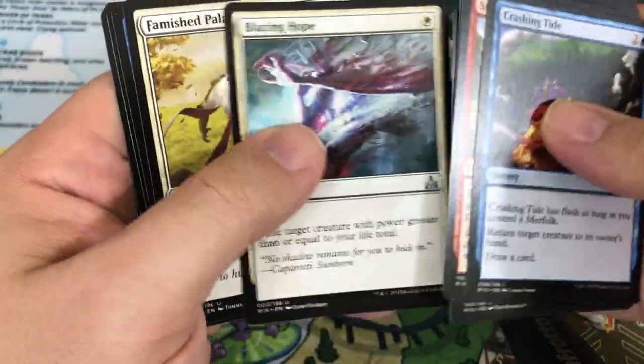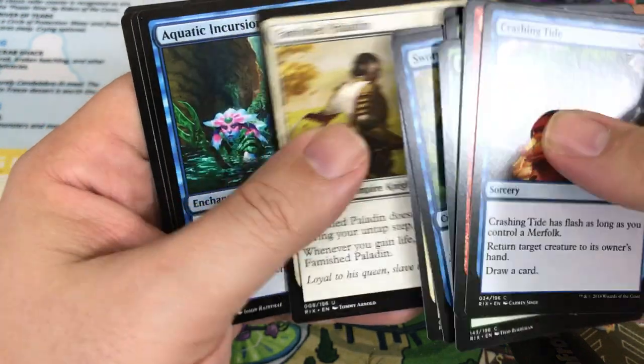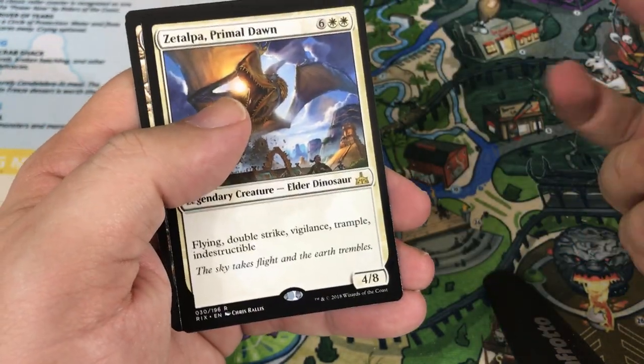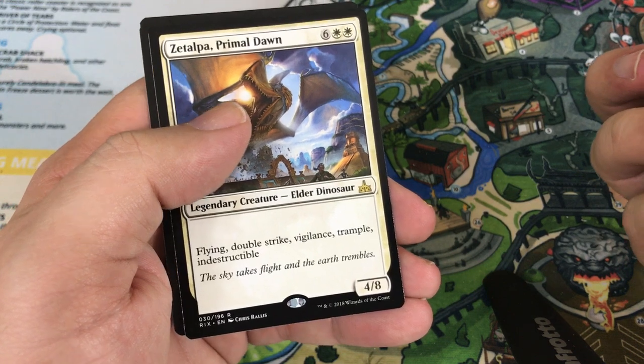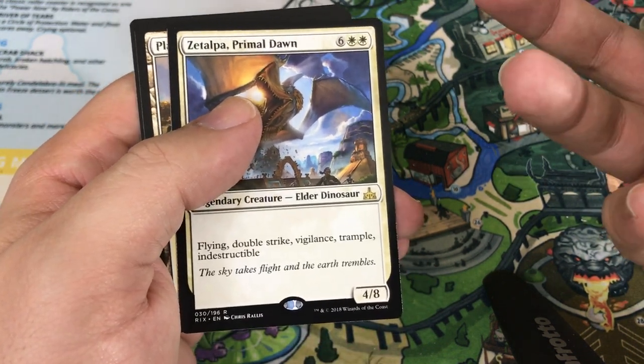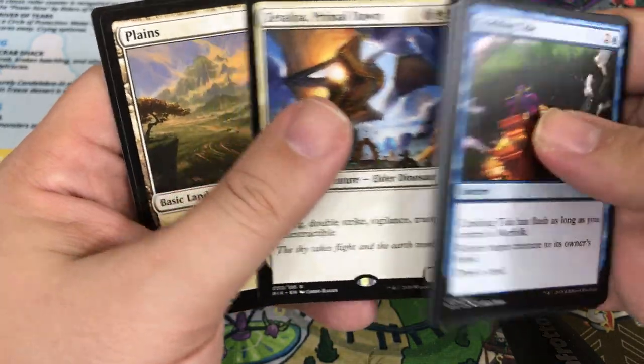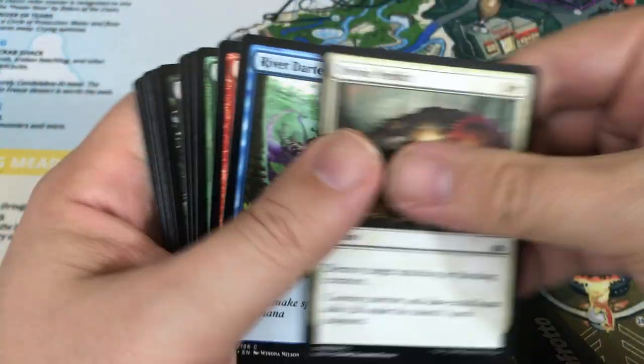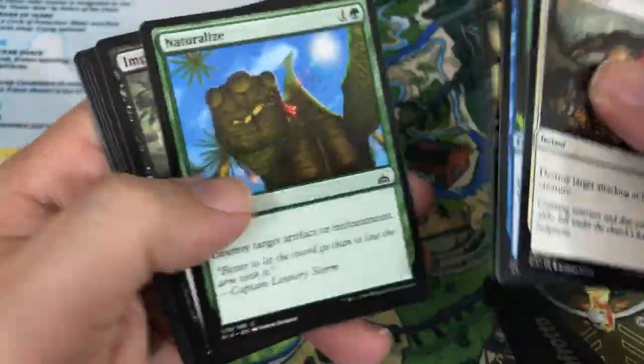Let's try to go quick because I want to wrap this video up. Blazing Hope, Famished Paladin, Aquatic Incursion. And we get another one of the dinosaurs — this is Zetalpa Primal Dawn. So we got the red, the white, three of the black, and one of the green — we're just missing the blue. This box has been amazing actually. I'll be happy even if we don't get any Chupacabras.